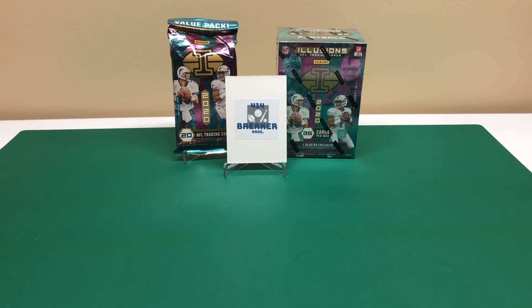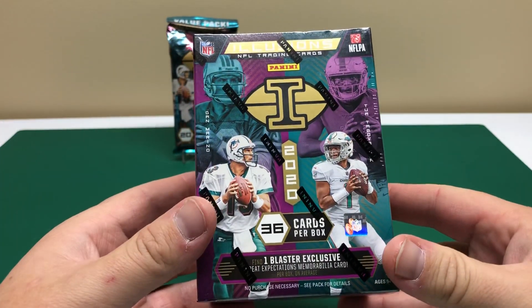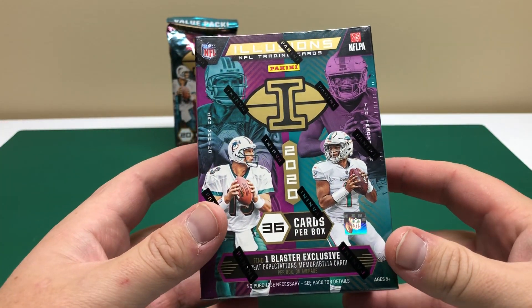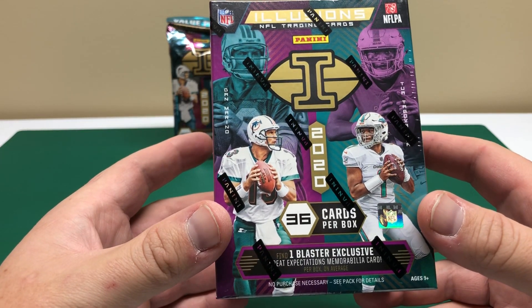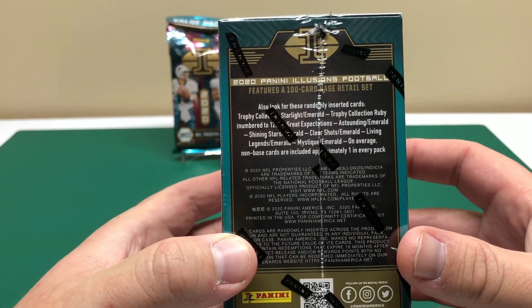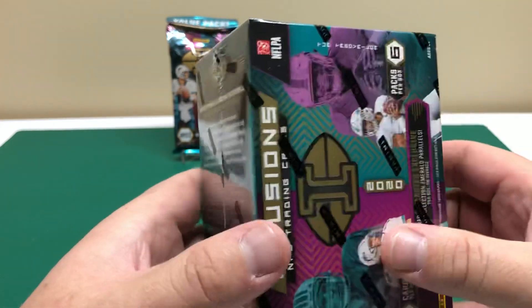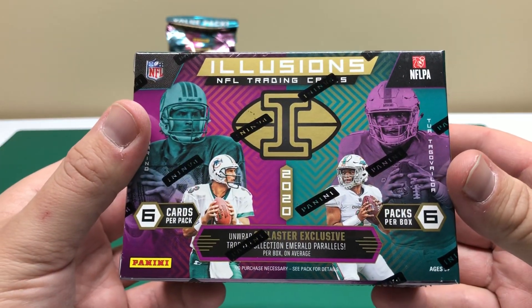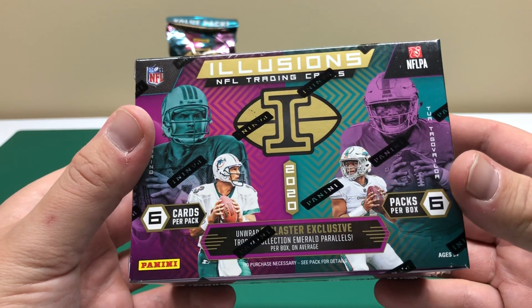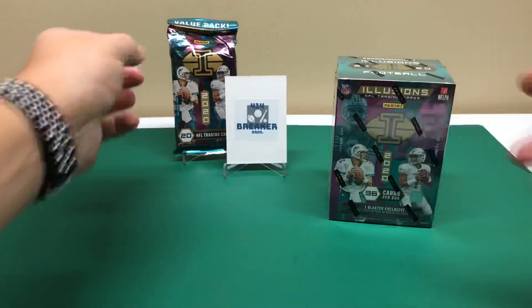Hey guys, today we are gonna do a video of the Illusions retail. We got both a blaster and a value pack. The blaster is 36 cards per box, black blaster exclusive, great expectations memorabilia card one per box. I don't think there's at least a good chance of getting an auto in here, but at least you get a memorabilia card. Six packs, six cards per pack.